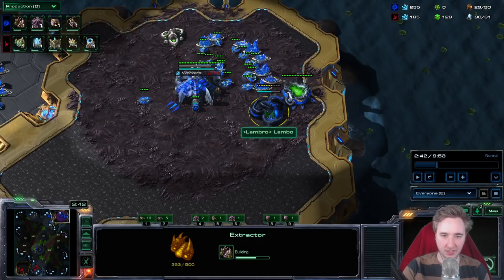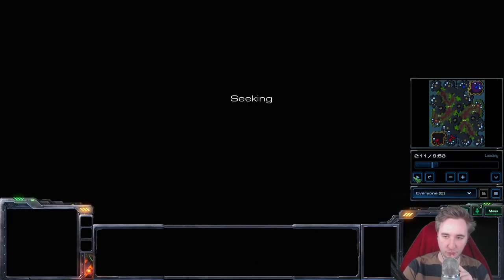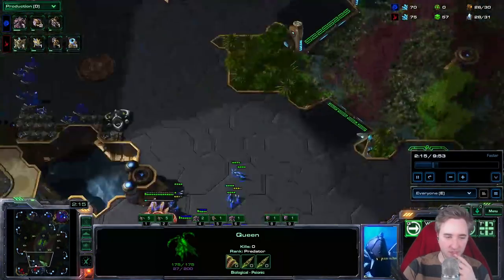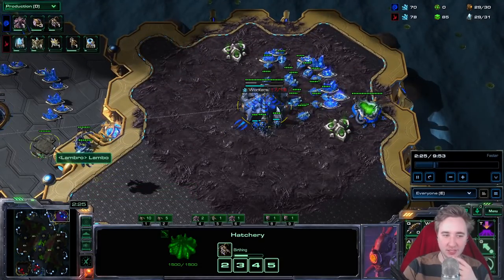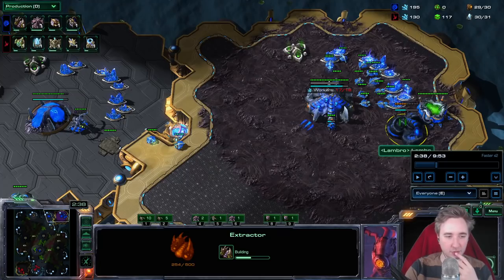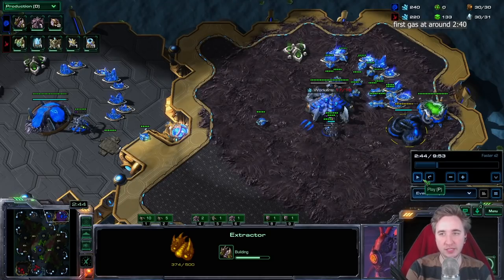As for the transition, I suggest you guys get a gas around 2 minutes and 40. Before that, let's look at when we make the second queen. Right before the second inject, as the overlord spawns, we start a second queen. We go for a second inject. Right before this inject is done, we take a gas — around 2:38 to 2:40, something like that. I actually have very different gas timings for different responses. But if I would tell you guys one gas timing, it would be this one, for two reasons. One, this is not too early, so you don't hurt your mineral income as much.